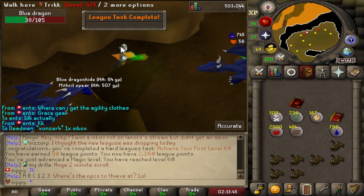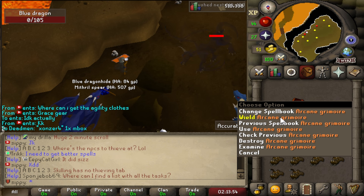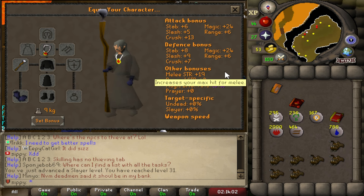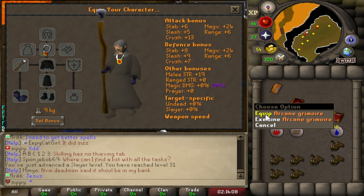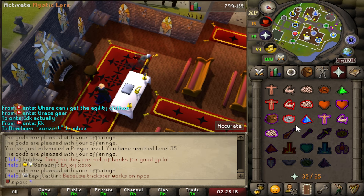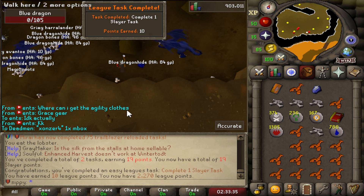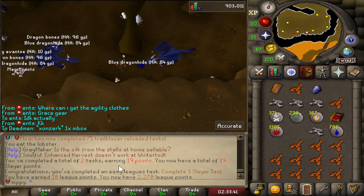Let's go to the achievement — achieve your first level 60, they give League points for that. Now we can wear the arcane grimoire as well. Without any shield the magic attack bonus is plus 24, but with this one it's even better. We got to level 35. Still no protection prayers but very very close. We actually got it done — 10 League points for that, two tasks done, 19 points total.